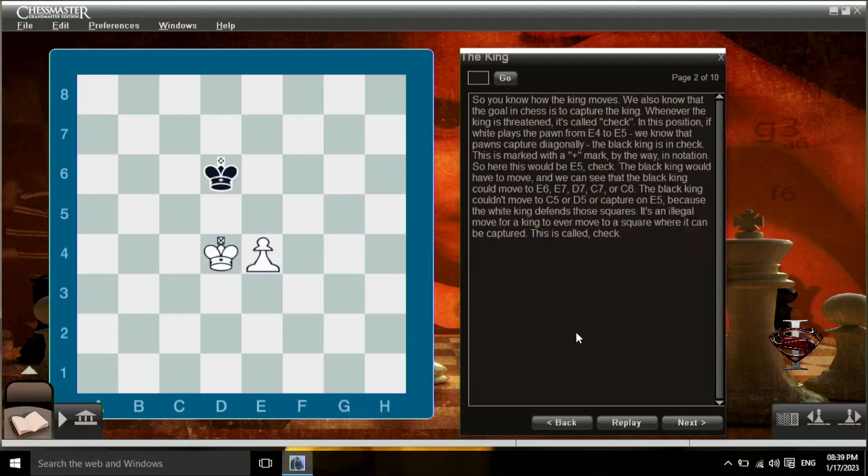So you know how the king moves. We also know that the goal in chess is to capture the king. Whenever the king is threatened, it's called check. In this position, if white plays the pawn from e4 to e5, the pawn is captured diagonally, and the black king is in check. This is marked with a plus mark in notation — so here this would be e5 check. The black king could move to e6, e7, d7, c7, or c6.